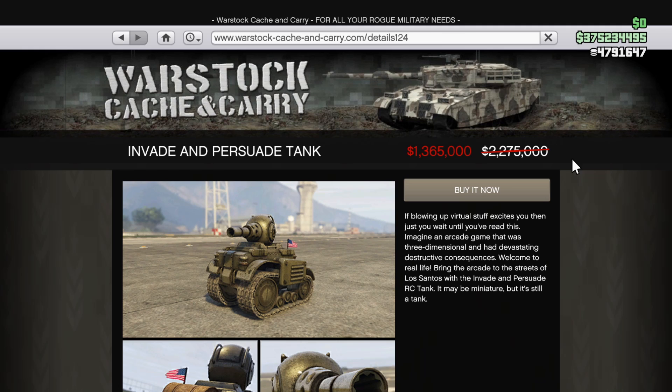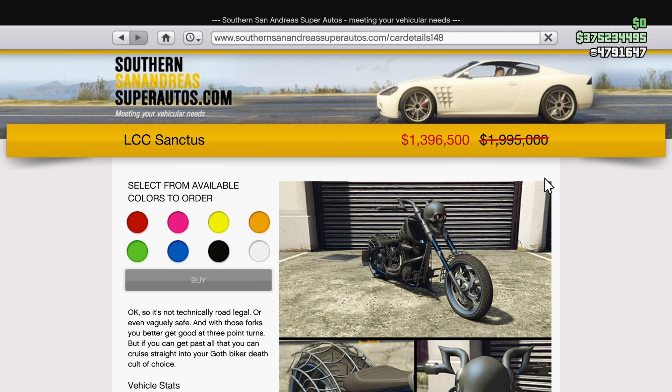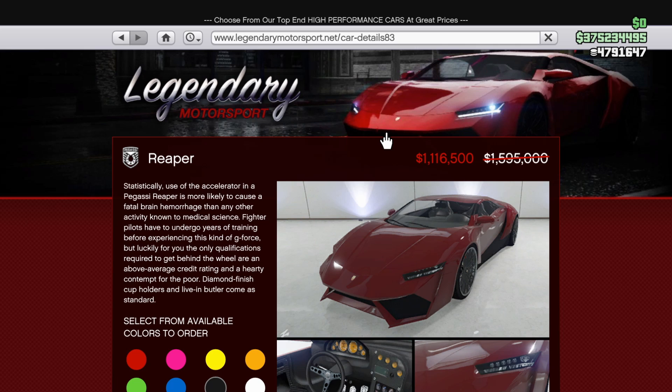The RC tank is also 40% off. And finally, at 30% off are the Lurcher, the Hearse, Sanctus, and Reaper — a couple of the Halloween vehicles and the Reaper because it's named after the Grim Reaper.